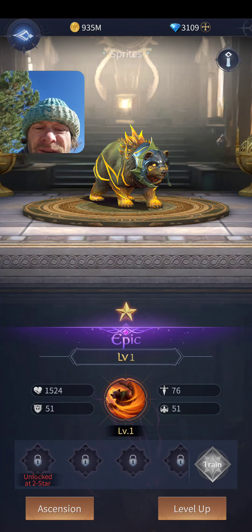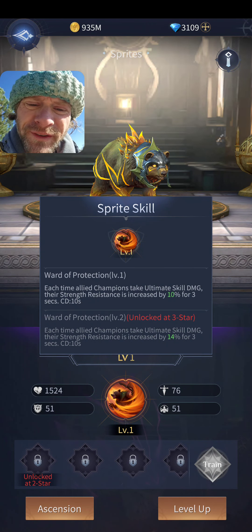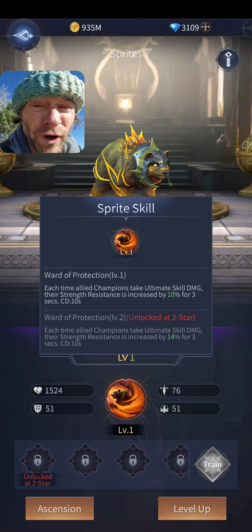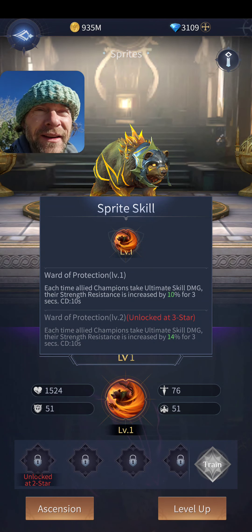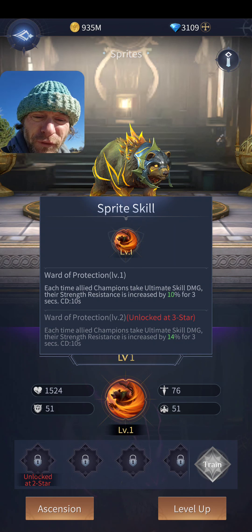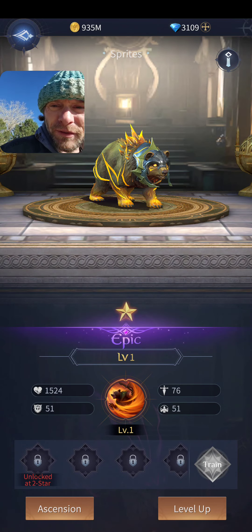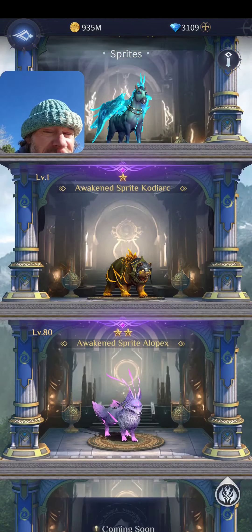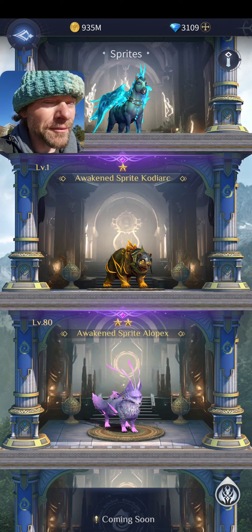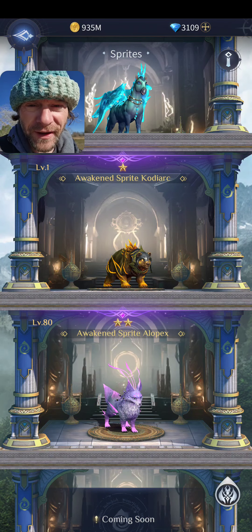The Awakened Bear's skill: each time allied champions take Ultimate Skill damage, their Strength Resistance is increased by 10% for three seconds. At three stars it goes to 14% — really good if you need defense. I don't need it right now, but if I had him highly ascended I might throw him on my team. You also have to go with what you're given — if you're not getting Bears from random draws, there's no point aiming for that one.